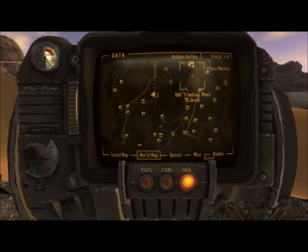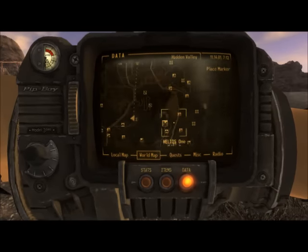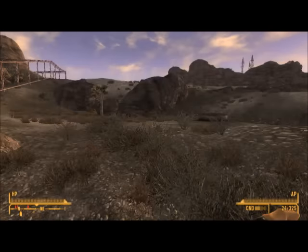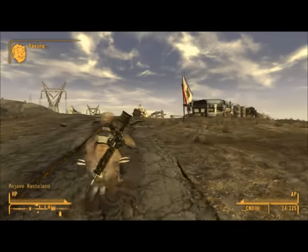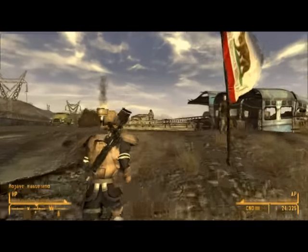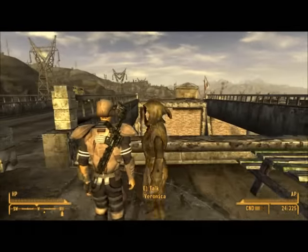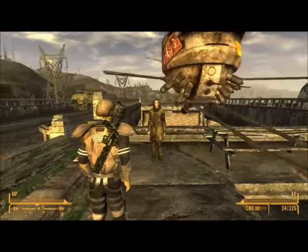The first is if you've followed the game and you've come down past Prim, you've gone up to Novak and then you can carry on up this road and you'll come to 188 Trading Post. If you head up just past the ridge here, you'll come across this lady here with the cloaked hood called Veronica, and if you talk to her you can get her as a companion and she will then take you into the Brotherhood of Steel base.